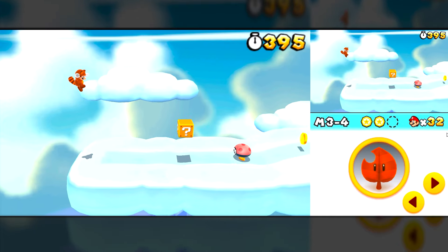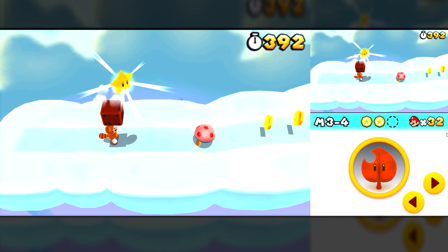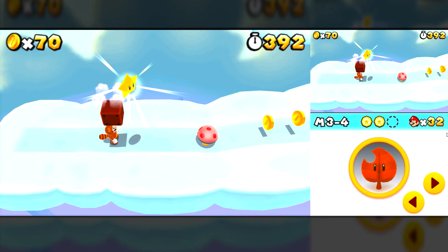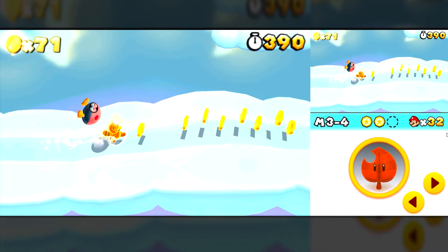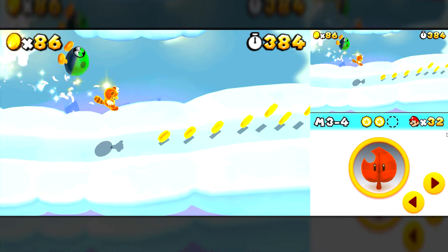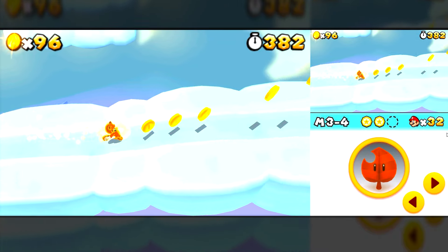Speaking about the setup we will use in our tests: all games will be running with a 5x resolution multiplier, Vulkan API, and without any type of CPU alteration for the 3DS or any kind of frame skip. There will also be no video editing to make the images slower or faster. Let's then comment on the games I tested, if I encountered any issues, and show the project's performance in each game.